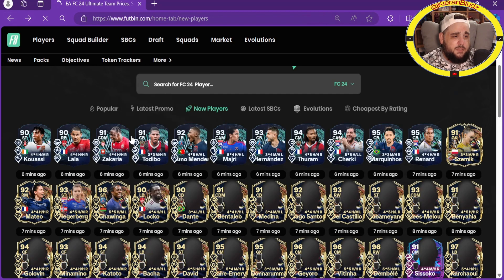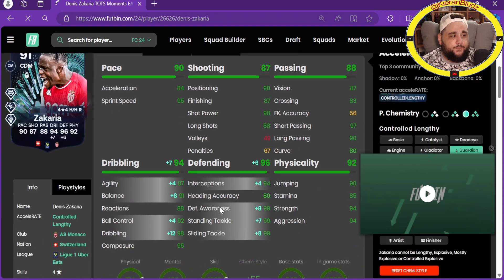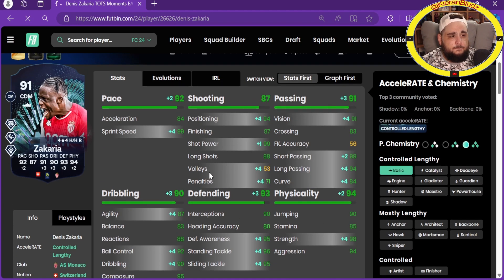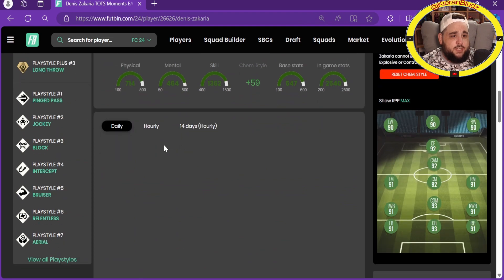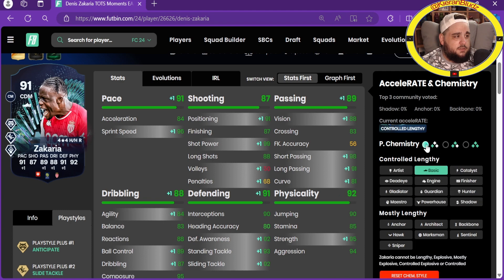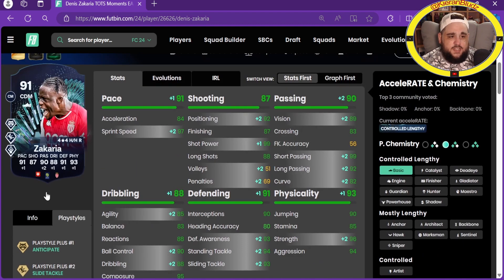Zakaria - 70,500 coins, CDM, center mid, four-star four-star. He's got anticipate, slide tackle and long throw which is nice. Play styles: ping pass, jockey, block, intercept, bruiser, relentless and aerial. Good pace, good shooting, nice passing, decent dribbling for a CDM, good defending, great physicals. Will be a very good CDM.